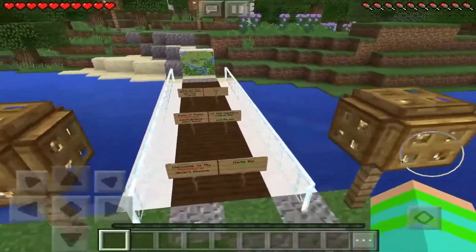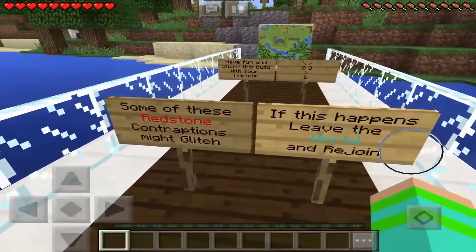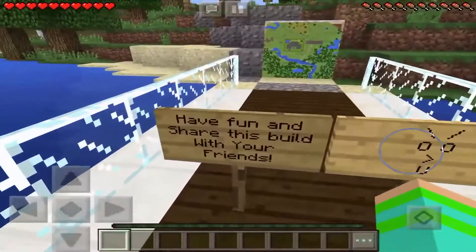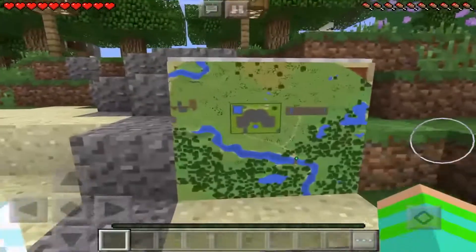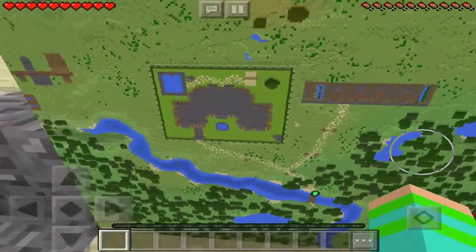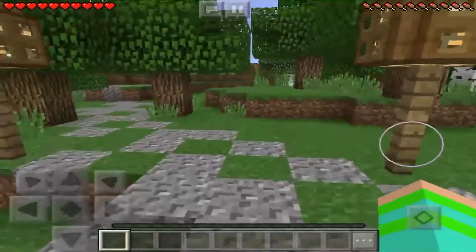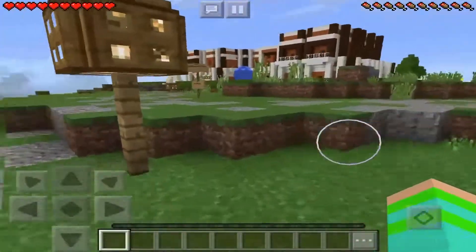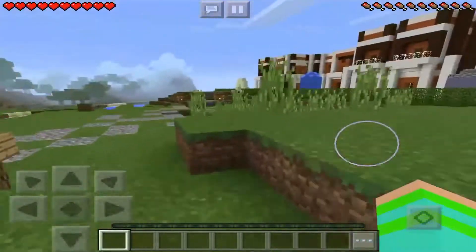Today we are on this redstone map. Welcome to my redstone smart house, made by Chris. Some of these redstone contraptions might glitch - it just happens, so leave the world and rejoin. This is the beautiful map, and look how big the house is! We just have to follow this path and it will lead us straight to the house. We got the automatic farm and the house.